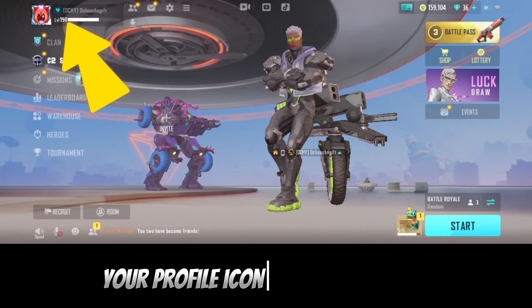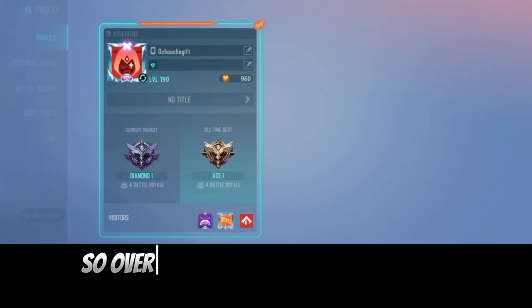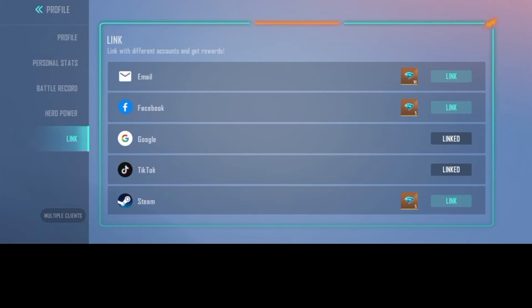So if you want to link your account to Farlight 84, first of all go to your profile icon on the top left and click on your profile. Over here you're going to go to 'Linked Account.'